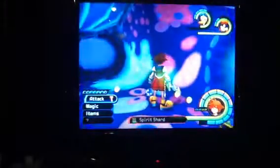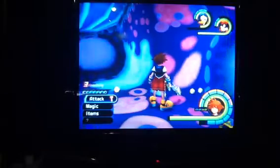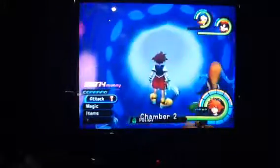Alright, we fight some Heartless. They'll keep showing up. There's no entrance here — it's blocked. So we jump, go here, fight some Heartless again. We go here and jump on this kind of platform. And we go to Chamber 2.